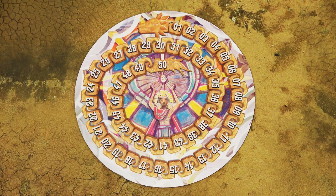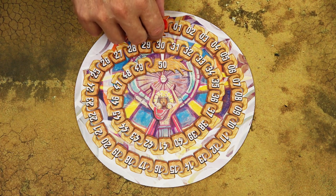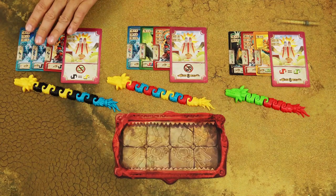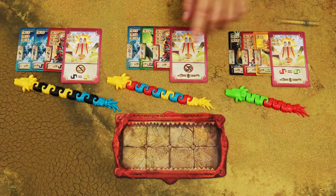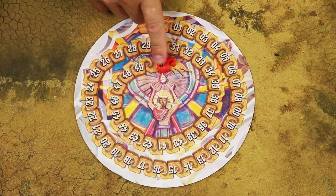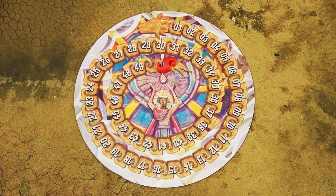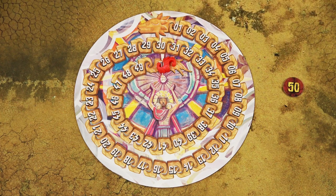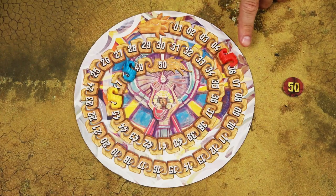Then proceed to scoring. Flip the supply board to the other side and each player uses a body segment of their color to track their score. Flip all fulfilled cards face up and score each Koatl. Anytime you pass the 50-point mark, place one of your sacrifice tokens with the 50-side up next to the scoreboard, then continue counting from 0. The player with the most points wins.